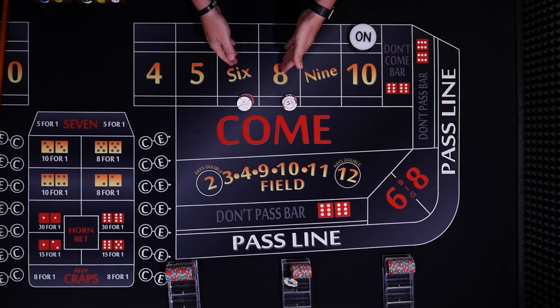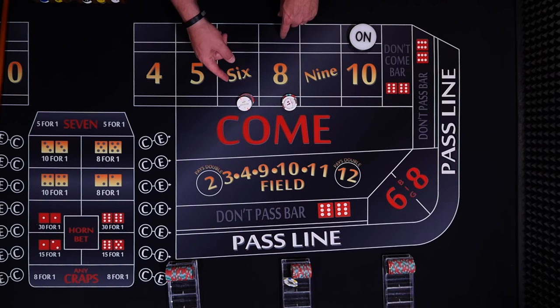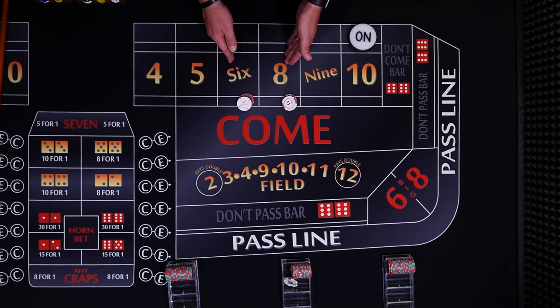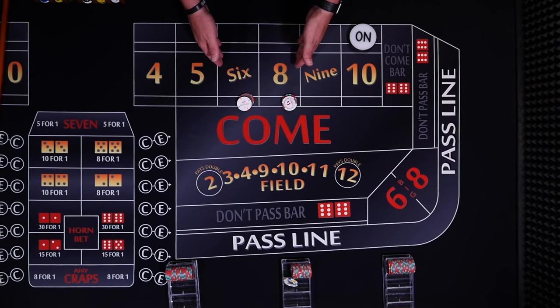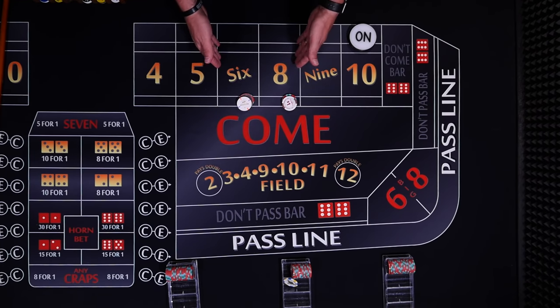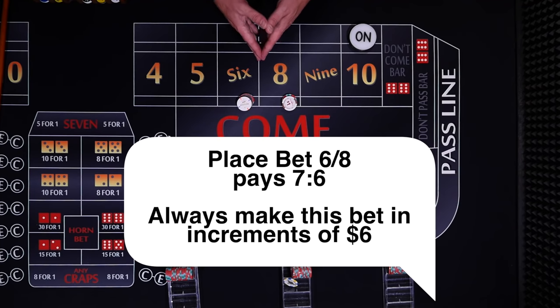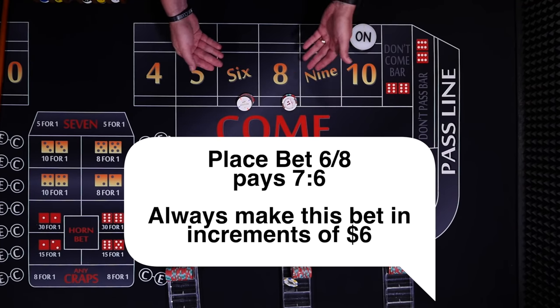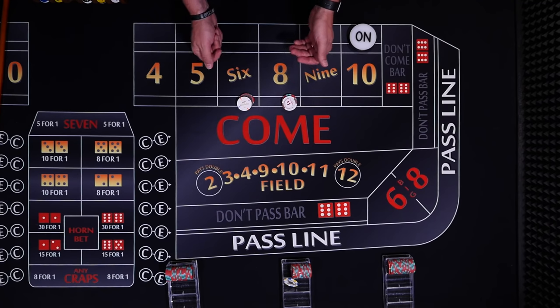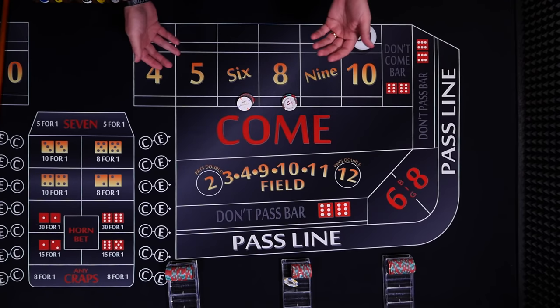The nice thing about a place bet is you get to choose the numbers. The 6 and 8 are the two best numbers for a place bet — they have the lowest house edge and a lot of combinations to roll. There are 5 ways to roll the 6 and 5 ways to roll the 8, giving us 10 dice combinations that will win one of our bets. For reference, there are 6 ways to roll the 7. The payoff for these bets is 7 to 6, so you always want to make these bets in increments of $6 — at a $10 table that means $12, $18, $24, $30, $36, and so on.